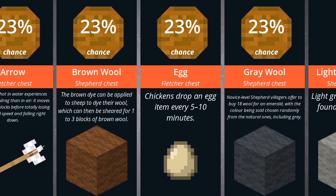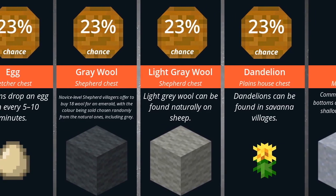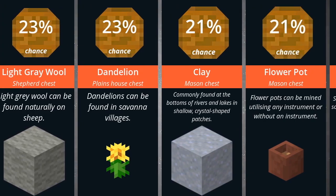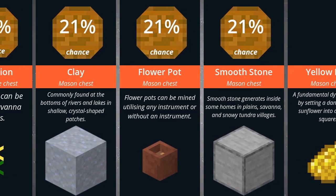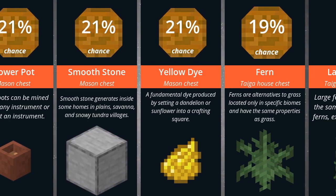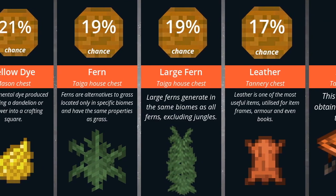23% green wool, 23% light grey wool, 23% a dandelion, 21% clay, 21% a flower pot, 21% smooth stone, 21% yellow dye, 19% fern, 19% large fern, 17% leather.